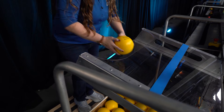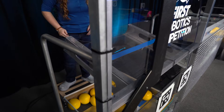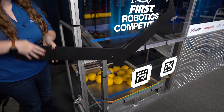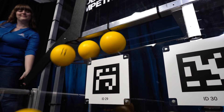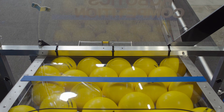Human players should be careful not to extend past the Alliance colored tape line while the chute door is open, and should be careful about not extending onto the field when operating the chute door. As the chute door opens, the fuel can roll down the incline onto the floor or into a robot.